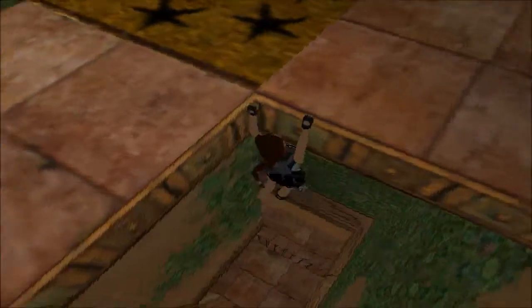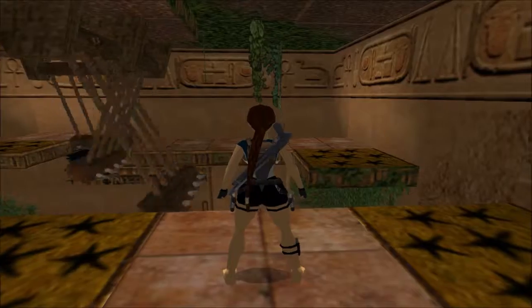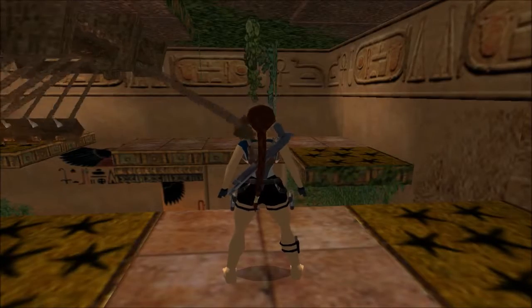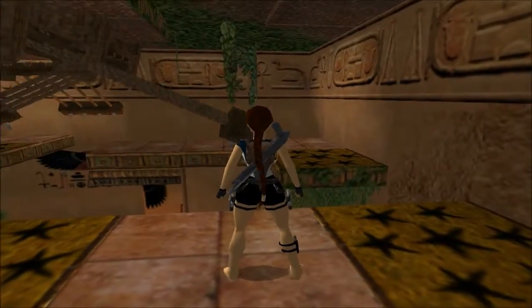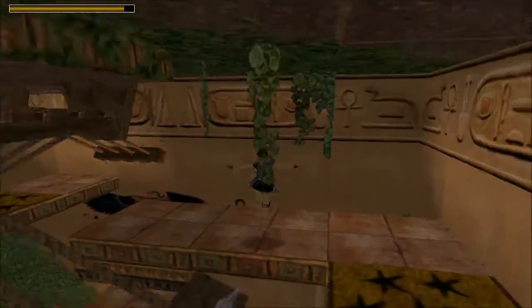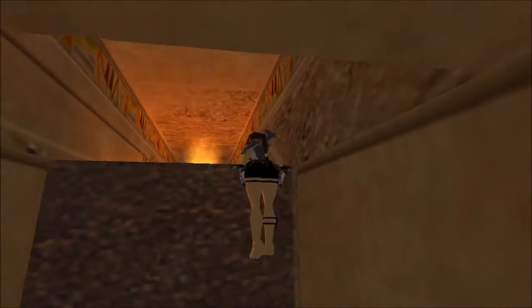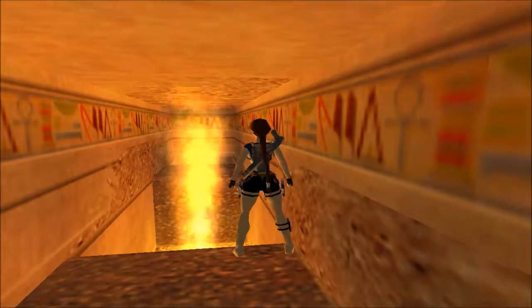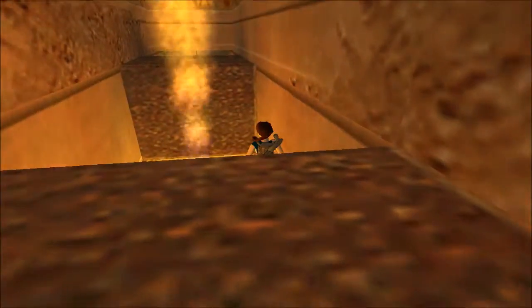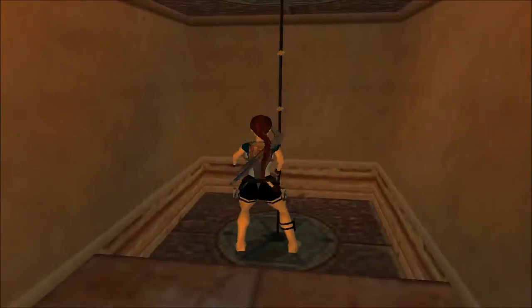These star-shaped patterns on the floor are spikes that will trigger if you step on them, so we're going to try to time them out. It's a good idea to save. Let's get over to the right and time them out. Over here's our chain we need to pull, but we have to go through a fire trap. I figured out a pretty easy way to do that — just walk up to the edge, and when the fire closest to you goes out hit the roll button. When the one in front of you goes out, just jump forward. You want to be next to the wall when you do that.